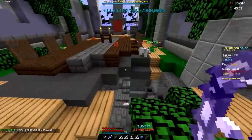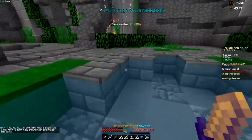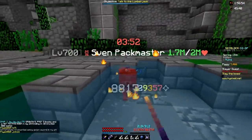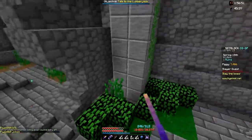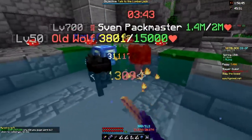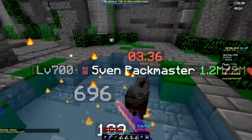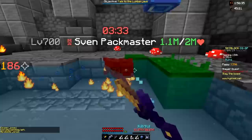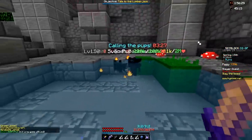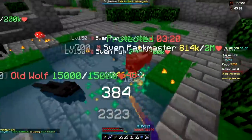Alright, we spawned the boss — let's go ahead and kill it and see how fast we can get it down. 1.8 million HP... 1.7, come on get some crits in there... 1.6, almost at half. I need to get it down to at least 1 mil before 30 seconds. It started hitting me and messed me up a bit, but we got it under 1 million in 32 seconds — actually quite nice.